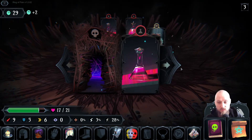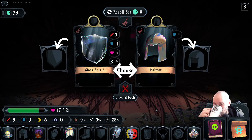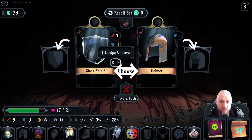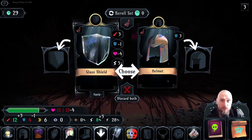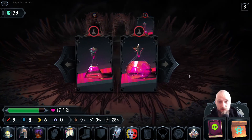Chest — we got a helmet or a glass shield. I don't think I ever want to take the glass shield — there's no reason for me to, unless I'm going for some crazy dodge-chance build, and I don't think there's enough dodge on any equipment I want. I don't see how I want to go for it.